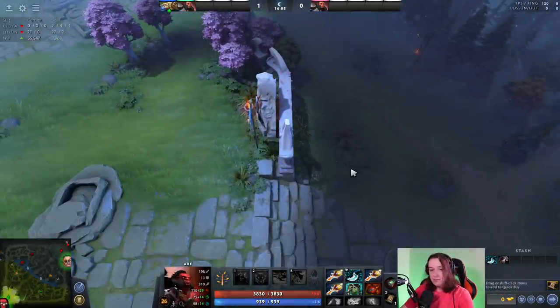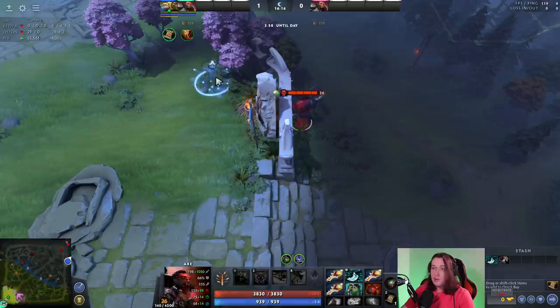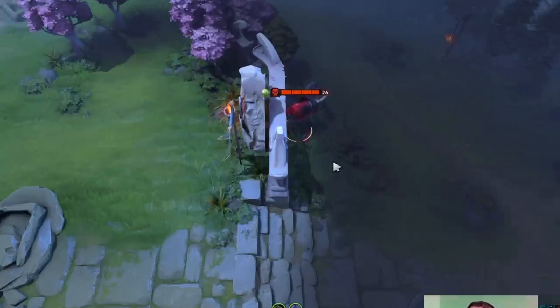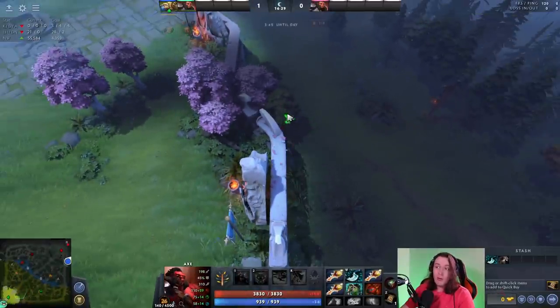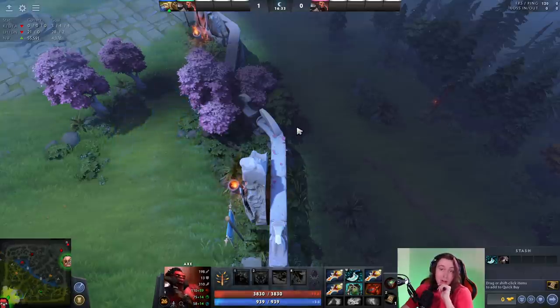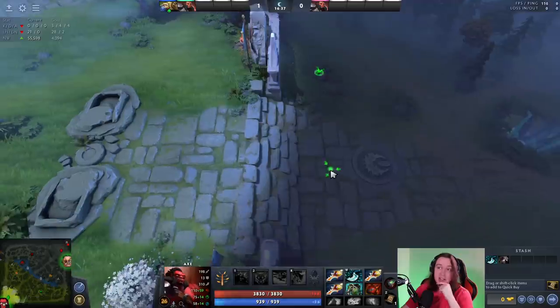To show different types of players why this is important: if you're a support player trying to do these little high ground wards in the base, and then the enemies deward you, it's like, why the hell did they do that? It's because they literally saw you, because the Ancient gives this little bit of vision onto the ground. So if you're going to do this, you want to walk from behind trees to put these high ground wards up here, because otherwise they're going to see you even if they have literally their entire base missing.